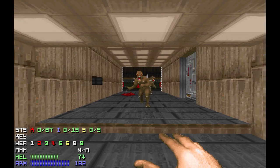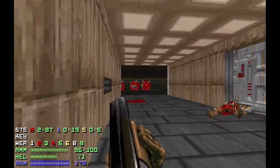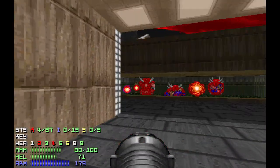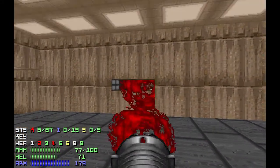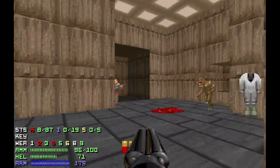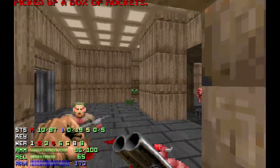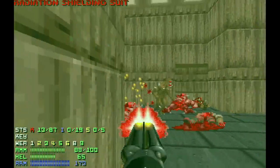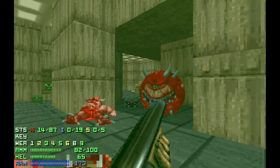Hold on a sec, we're gonna get started here. We'll take a hit. All right, we'll just take these cacodemons out. It's pretty nice playing these older levels with this double barrel shotgun overkill, because I'm used to not playing with it. But what the hell, something different makes it cool.